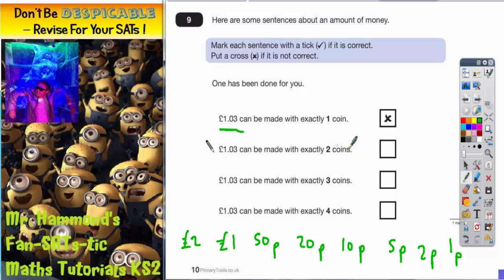So £1.03 can be made with 2 coins? Well, to make £1.03 in 2 coins you'd have to have £1 and you'd have to have 3p, but actually a 3p coin doesn't exist — it's not in this list here. So you're not going to be able to do it; you can't make £1.03 with 2 coins.